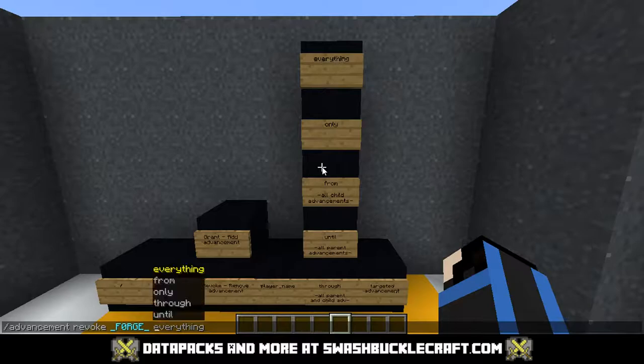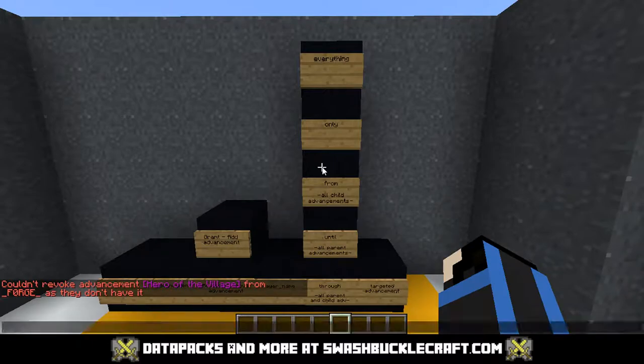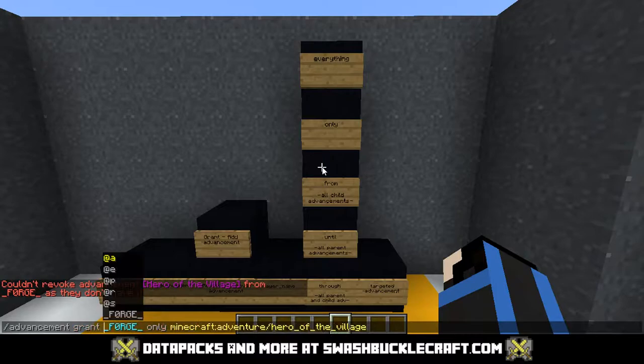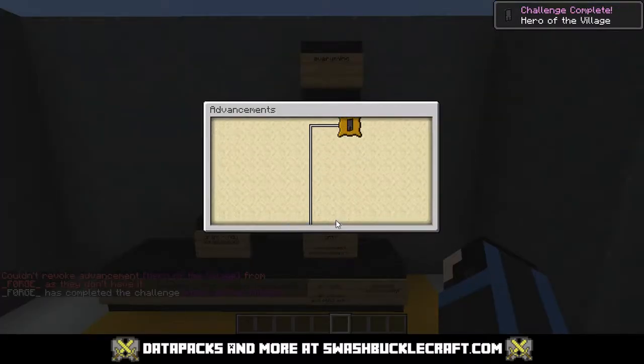Next is 'only' — it's another one of the easy ones. Say I want to give myself Hero of the Village. We have to grant it, and you can see Hero of the Village right there.